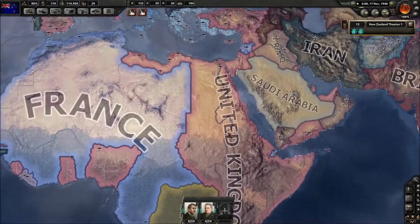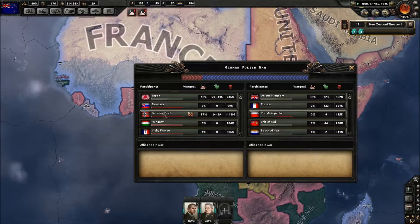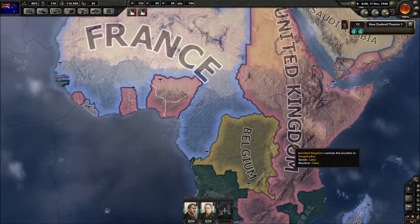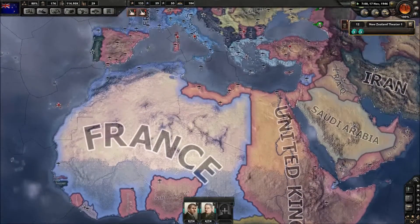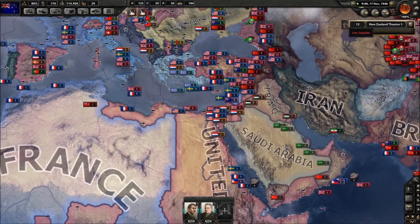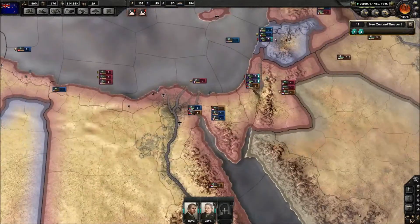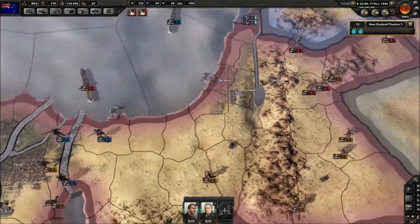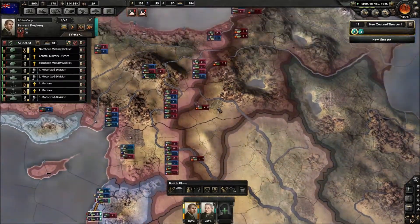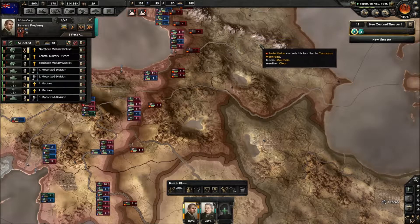In Africa, we have complete victory. In terms of the Soviets, our enemies have been completely pushed out of Africa. The Soviets had quite a large presence here, but we managed to eventually get them out. Currently, we have moved our forces up to a port so they can resupply, get reorganized, and then we're going to move them up to the front line.